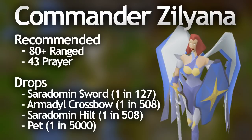The Saradomin boss, Commander Zilyana, can be fairly easy to kill with really high stats and stamina potions using the hit-and-run method, but you can still only get a few kills per trip when soloing. Killing her in a team can be effective but it's not really possible to do the hit-and-run method with more than one person. At least 80 ranged is recommended, though higher is very beneficial. She drops the Saradomin Sword, the Armadyl Crossbow, the Saradomin Hilt, and the pet at 1 in 5000.